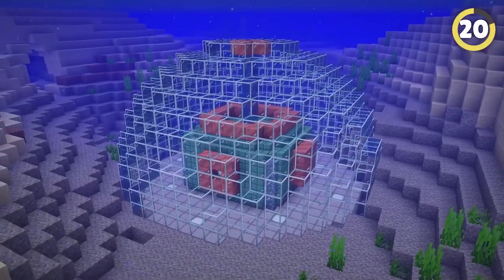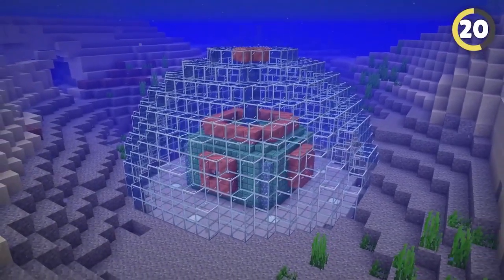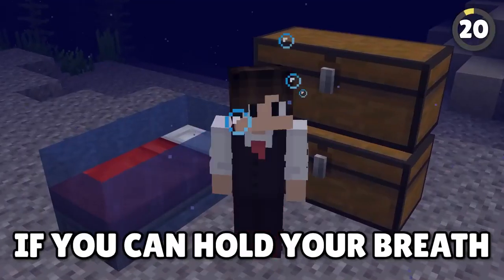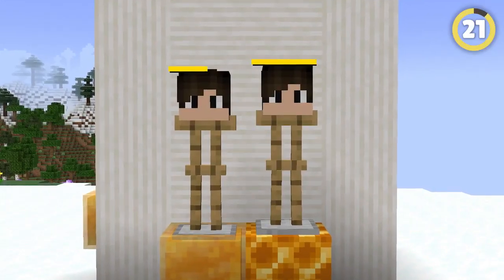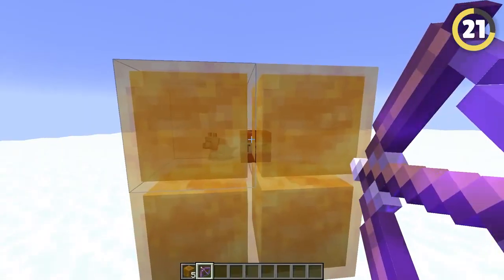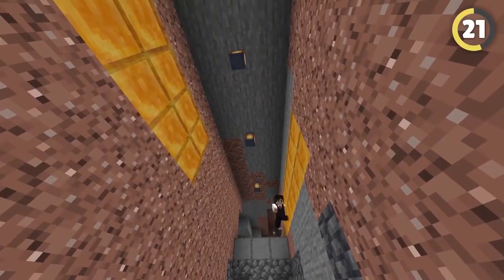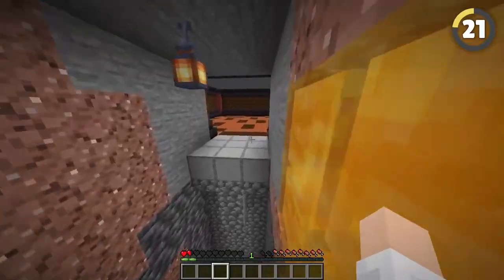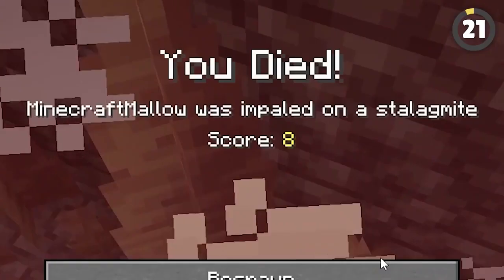Most people think underwater bases have to be super complicated and hard to build, but you can actually just chuck a bed and some chests down and it works fine, if you can hold your breath. Honey blocks are actually just a tiny bit smaller than a regular block, which means you can shoot directly through them, and also use them to create secret perilous pathways to your hidden base. Bonus points if you chuck some dripstone at the bottom to really make it dangerous.